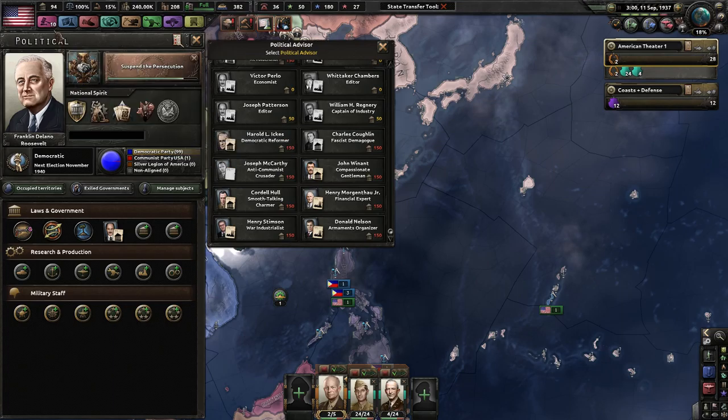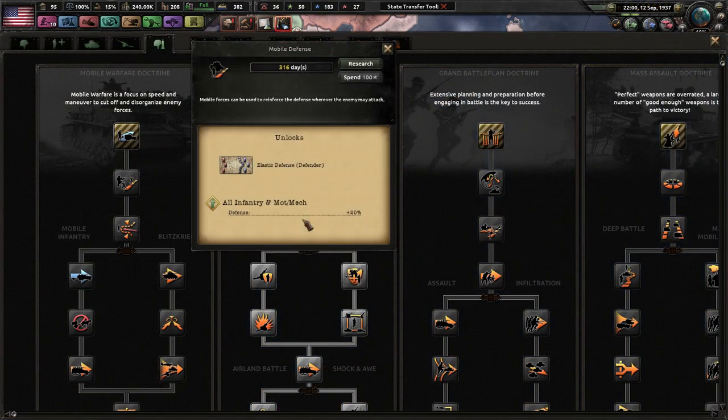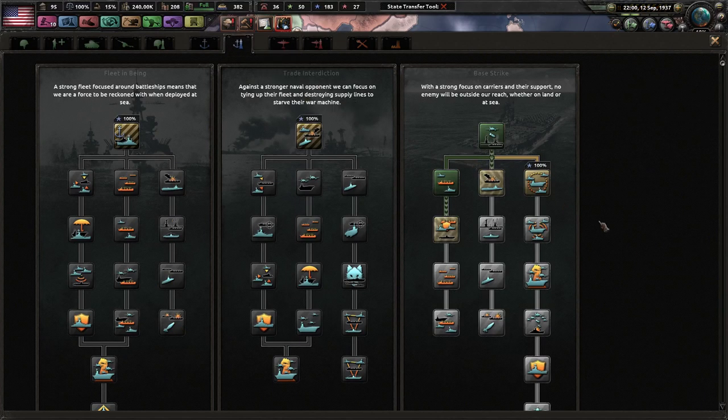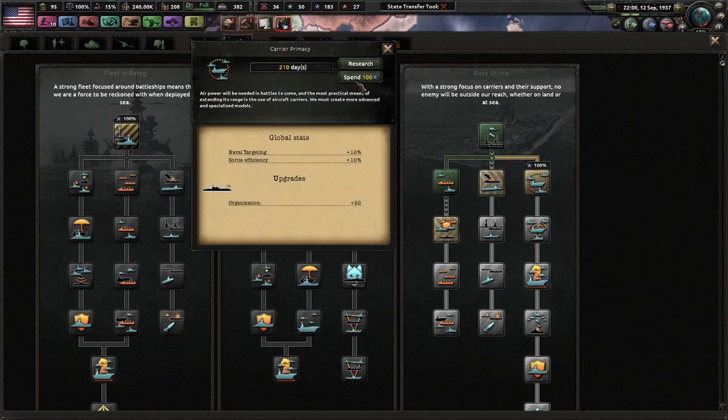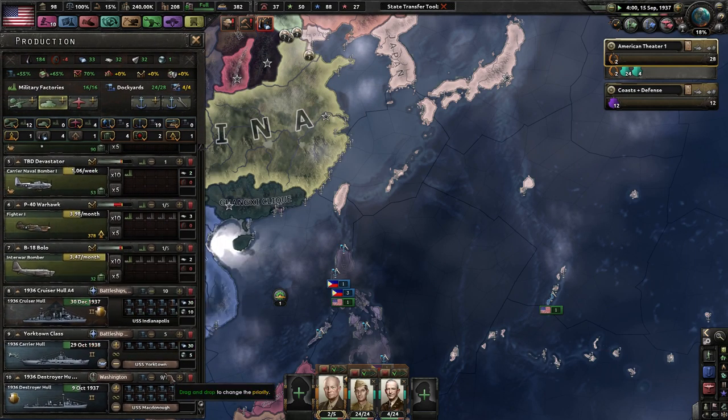We've got enough House and Senate support right now. We're not going to be in war for some time. Let's try to get our naval doctrines done as fast as possible. So we're on this last one — we're trying to develop another destroyer hull.